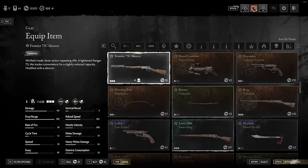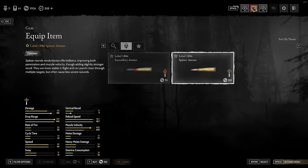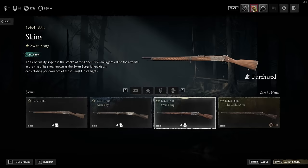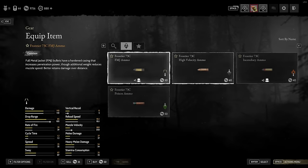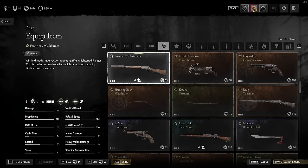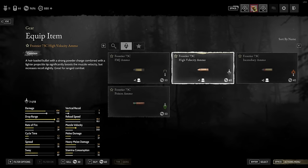I wonder if this is the case for other... oh my god, it might be. Spitzer increases the drop range to 150 on the Labelle. Wait a second — if I take the skin off... no, it stays the same. Okay, so it's just the FMJ. It's just the FMJ.